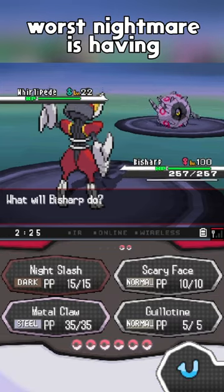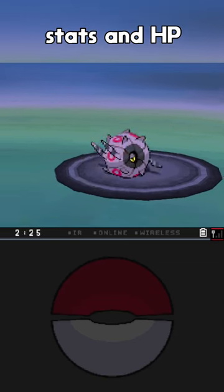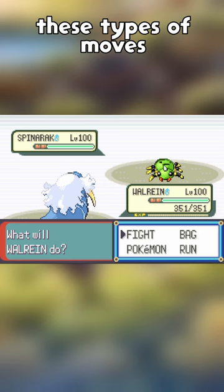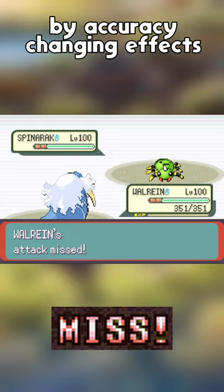Every Pokémon trainer's worst nightmare is having their team taken out by one-hit KO moves, bypassing all their stats and HP to clear them in one go. But fortunately for us, these types of moves have a hard-locked 30% chance of hitting that can't be modified by accuracy-changing effects.